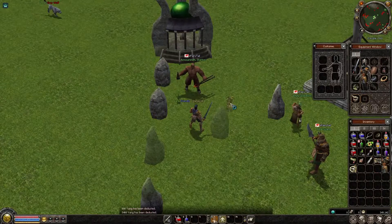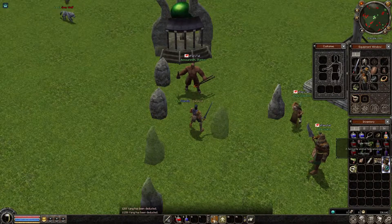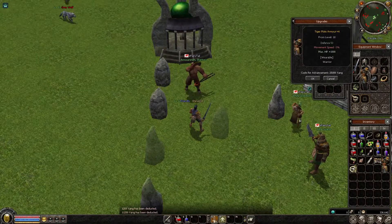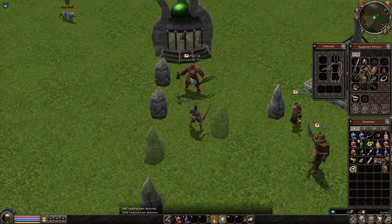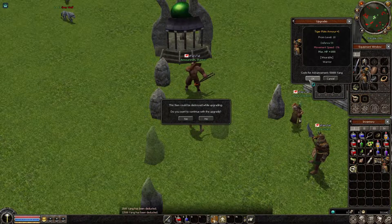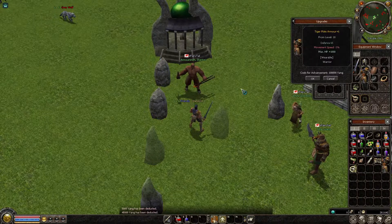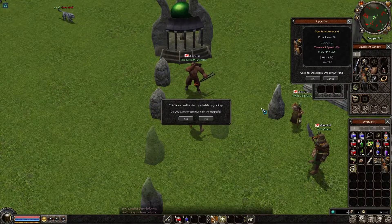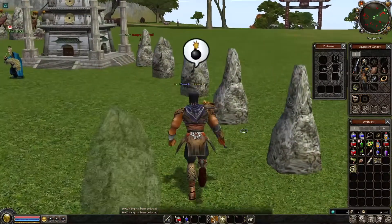Now I'll try the tiger plate — it's a bit risky. I paid five million for this armor, so hopefully I can do plus six, that's my target. We go for plus five and it worked, and now to plus six — and failed, it was destroyed.